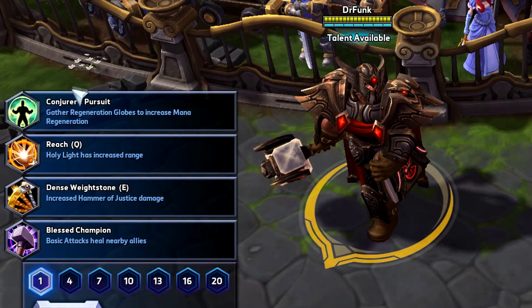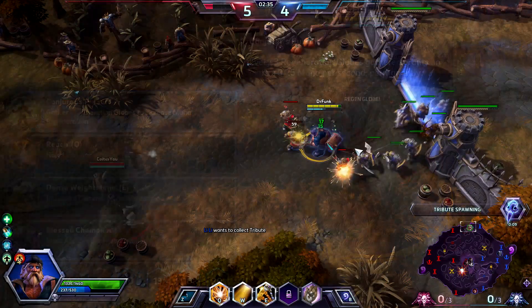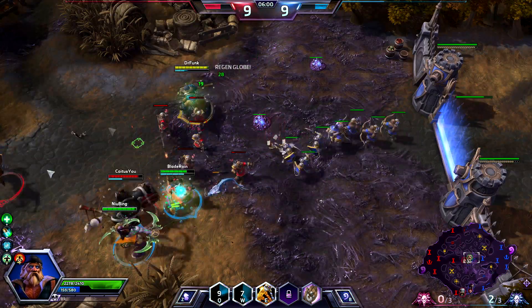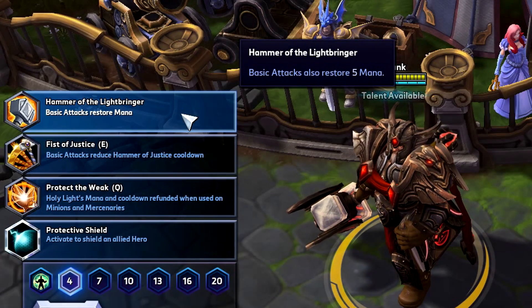At level 1, we will be taking Conjurer's Pursuit. With every 3 health globes obtained, you will be increasing your mana regen by a small amount permanently. Seems small to begin with, but is very helpful later in the game.